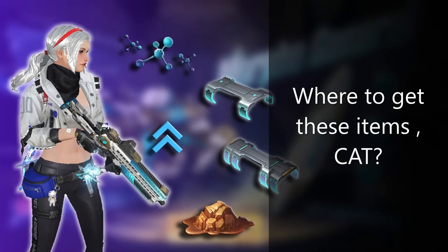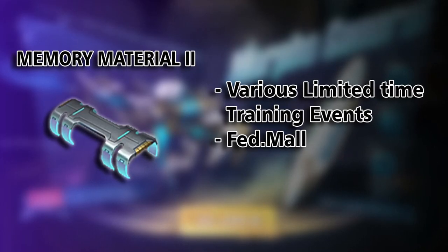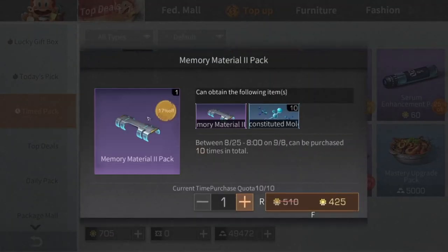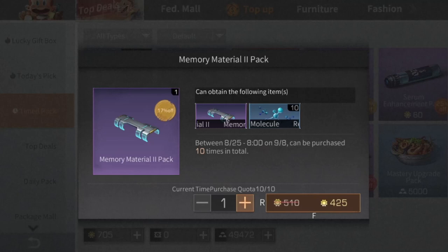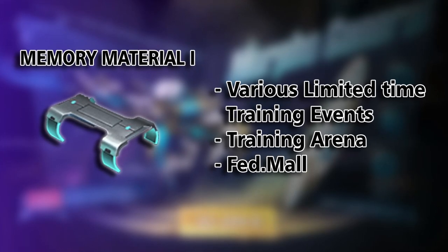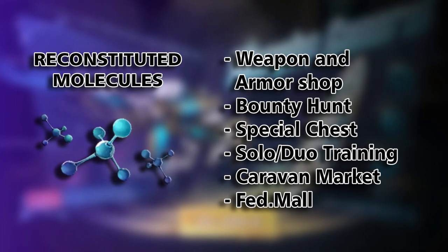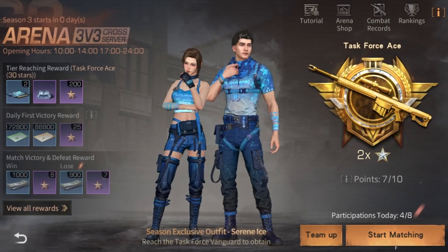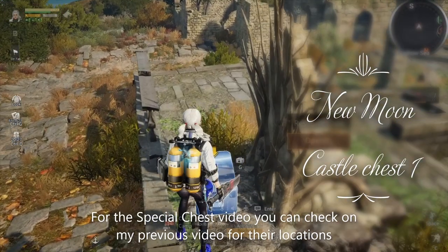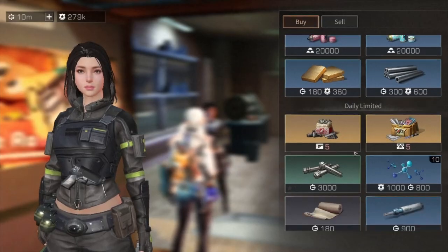Now for where to get these items — here is a summary I have made for you survivors. You can get Memory Material 2 from this special offer which has a discount Memory Material 2 pack. Memory Material 1 is available from various limited-time training events, training arena, and Fed Mall. Reconstitute molecules can be obtained from the weapon and armor shop, bounty hunt, special chest, solo training, camp cascade, and the training arena shop where you can exchange them.